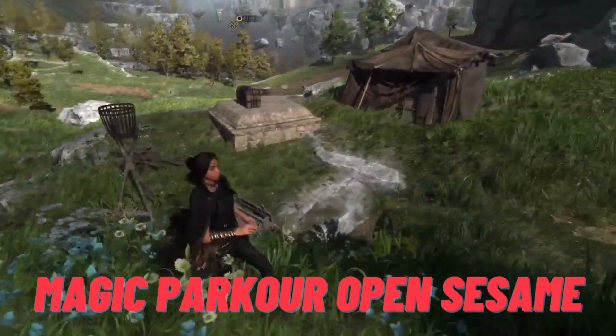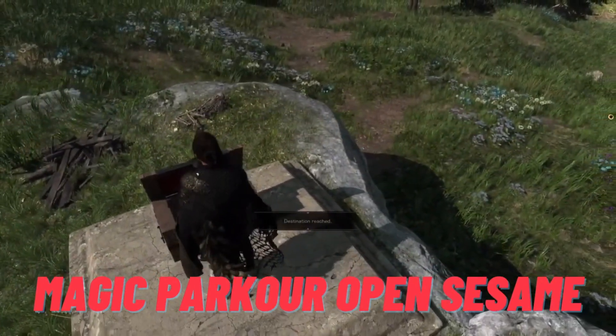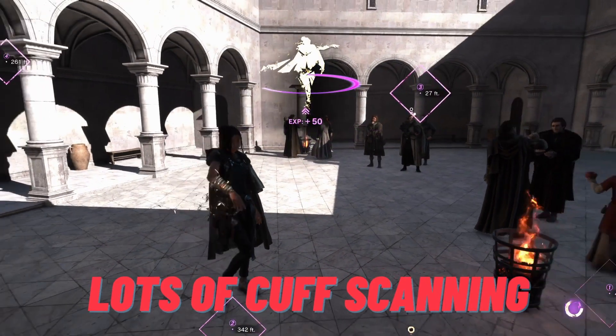Not just because it looks really cool, but you can press triangle to open a chest while you're in mid-air or parkouring. This is great if you need to smash and grab a chest from a mutant you weren't ready to fight, or open a chest while you're panic-climbing up something and worried you might not land right where you need to.